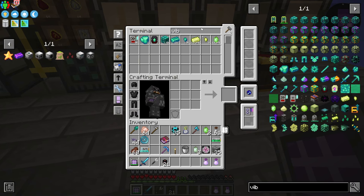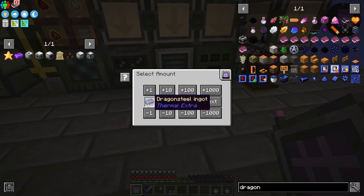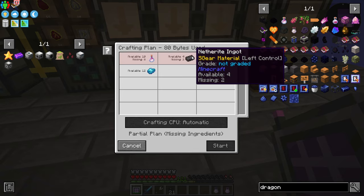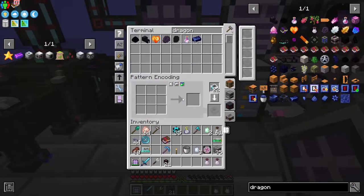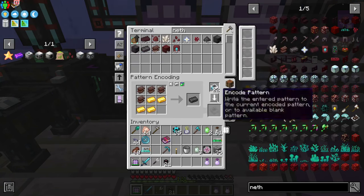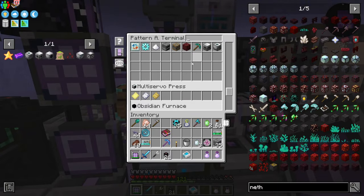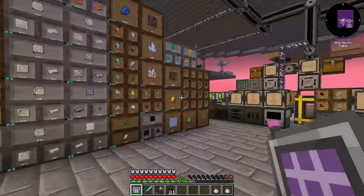Once we get that, we can now request dragon steel — I want six of these. We're missing the dragon's breath and netherite ingots. I need to teach the system netherite ingots, so let's come up here. I go in here and say netherite ingots — we'll just teach you this basic recipe because we have the stuff. Simple thing to do.